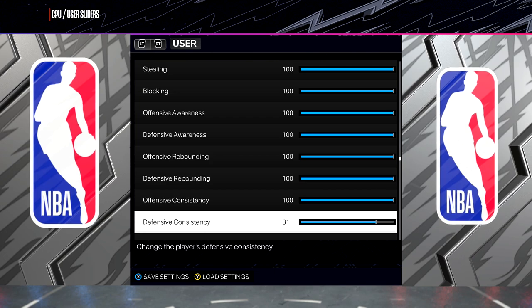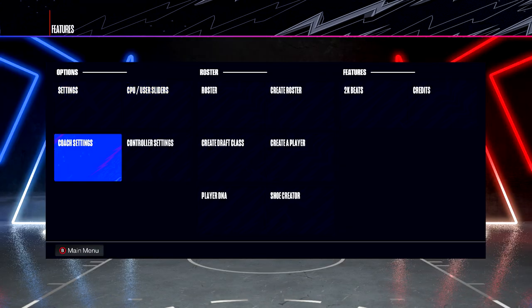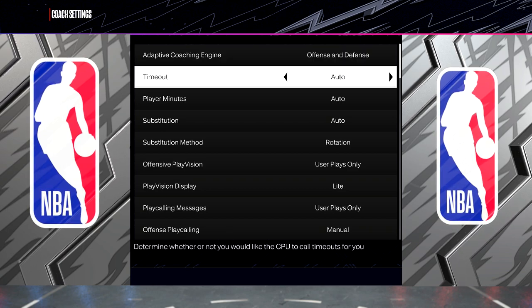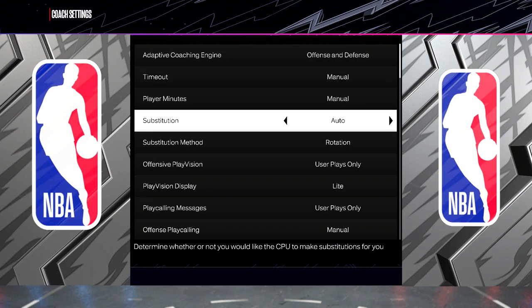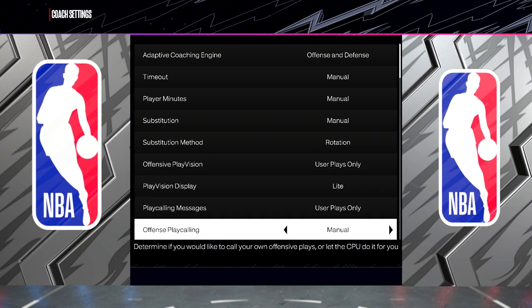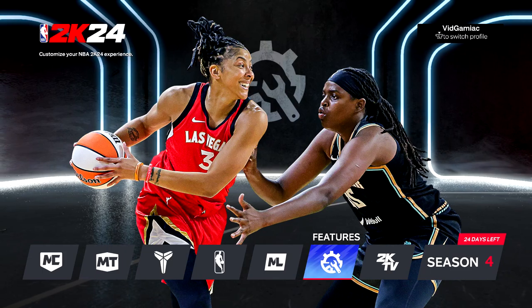Once you have those set, make sure you save your sliders and then back out. Last stop in Features, we're going to go into Coach Settings and turn everything that says Auto over to Manual. This will make sure the game doesn't substitute our players without us doing it manually, and that's going to save us even more time.